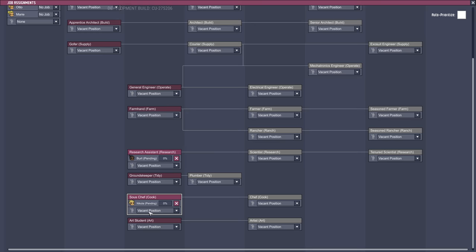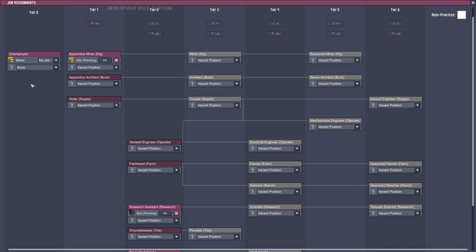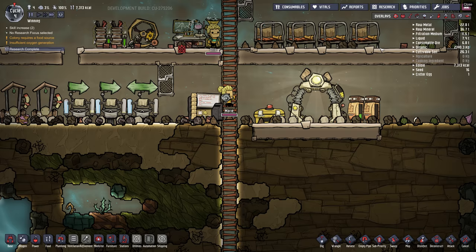We'll assign one to digging — Burt's really good, but Otto's also pretty good. Marie we'll set to gopher, which is always useful. Later on we're going to want an artist and probably a farmhand, but initially that should be good.